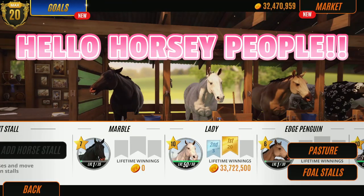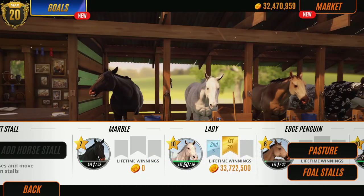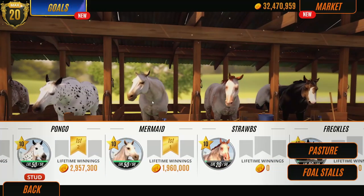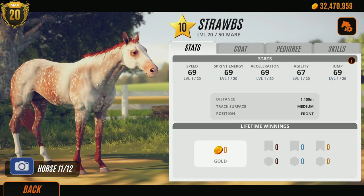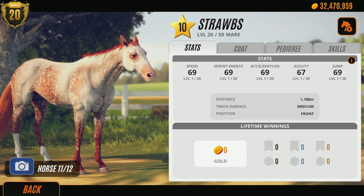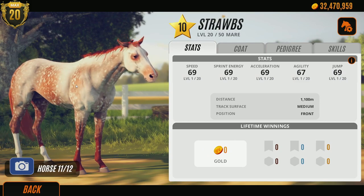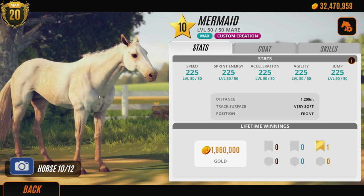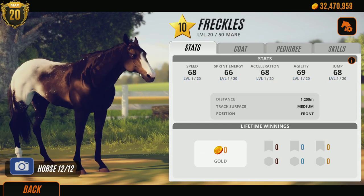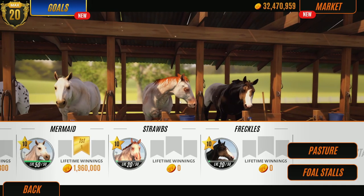Hello horsey people, we're back with Rival Stars Horse Racing! I'm so excited about today - I have three coat patterns that I'm super excited about: Mermaid, Strawbs, and Freckles. These are three coat patterns I'm absolutely obsessed with at the moment. Mermaid and Strawbs are the same coat pattern but I love the different shades. Mermaid was a custom creation but these two I actually bred myself - I'm very proud of Freckles.